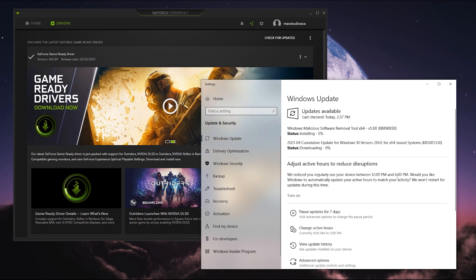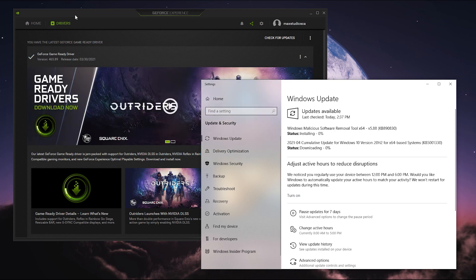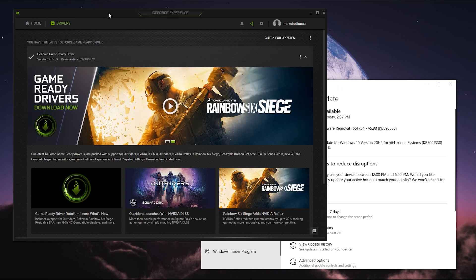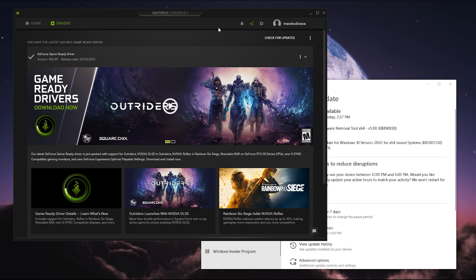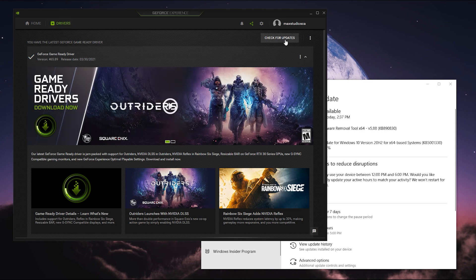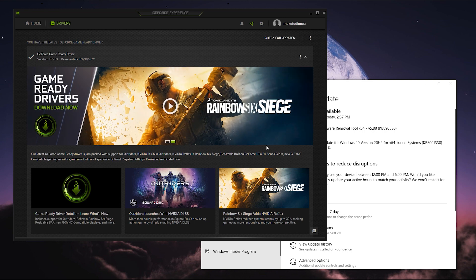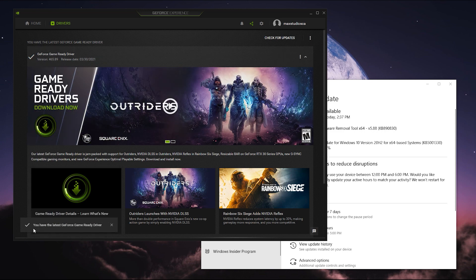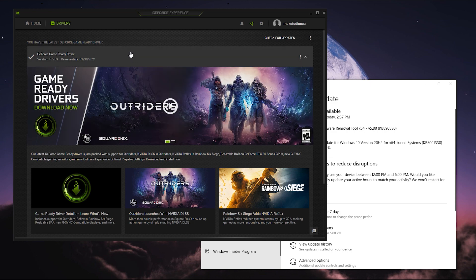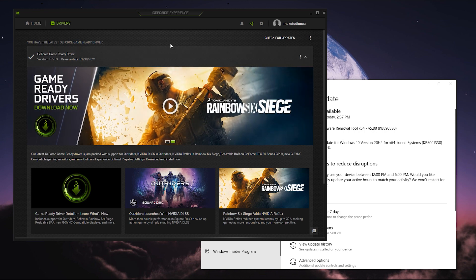I'm going to let those run and see if I have to restart or not. The second thing I'm going to do is look to see if I have any new graphics drivers. I use GeForce — I have a 2070 Super. I'm going to open up GeForce Experience, go to the Drivers tab, and check for updates. I have the latest version, 465.89. If there was a newer version it would show up and ask you to install. I'm up to date with the graphics.